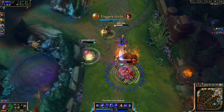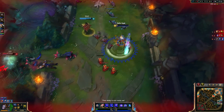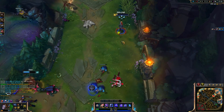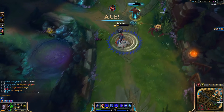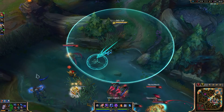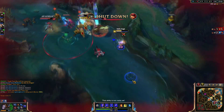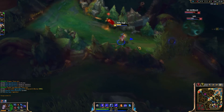The first ability is Q, Command: Attack, and this lets you move the ball in different directions — that's really the basis of the whole champion. I max out Q first, not because it deals the highest damage necessarily, but because it gives you more opportunities to position the ball in situations where you need it. Think of Orianna like a basketball game — keep your eyes on the ball, because that's where everything happens. Without the ball, the player is pretty useless, in a sense.